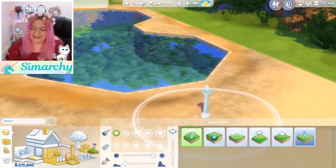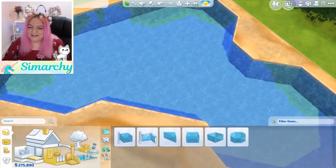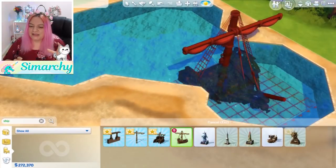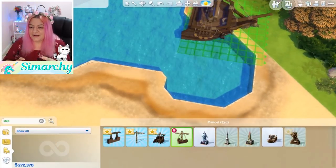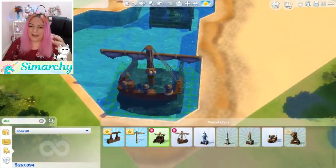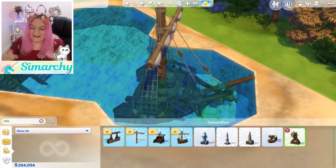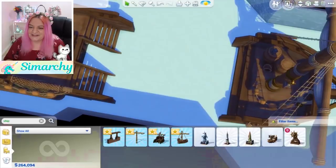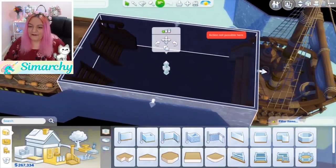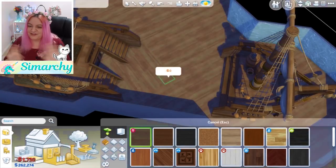So I thought this would be a perfect opportunity to use this amazing pirate ship they gave us. Now it comes in a few different pieces, which you'll see in just a bit, and I couldn't quite figure out exactly how to put it together. So it actually turned out perfect because I wanted it to look sunken anyways. By having it as two separate pieces, it looks like part of it is buried under the water, like under the sand, under the ocean.